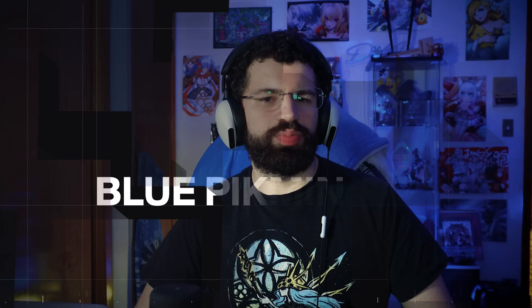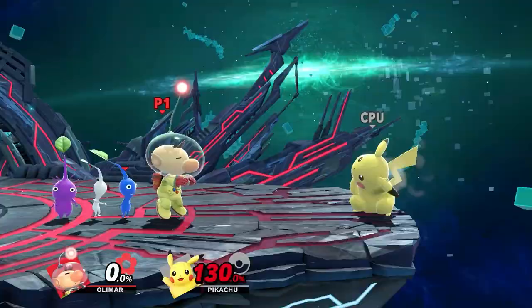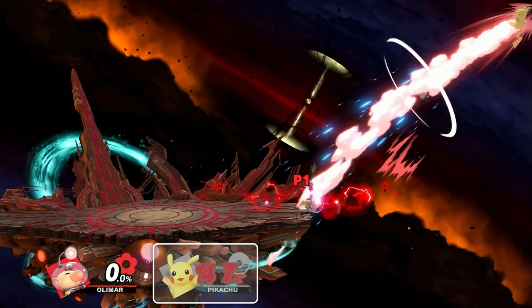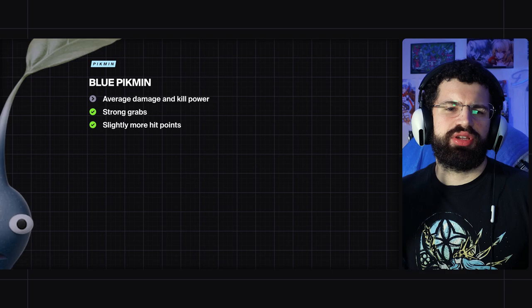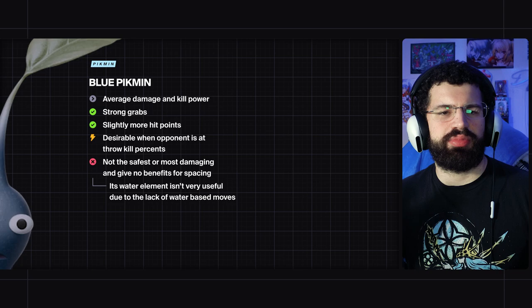Blue Pikmin are generally the worst and most situational Pikmin. They have average damage and kill power, but what makes them special is that their grabs are very strong — you can kill with blue Pikmin up throw, back throw, and sometimes even forward throw. The throws also do a lot of damage; blue back throw does around 26 damage. They have a little more HP than most Pikmin making them harder to kill. You really only want these Pikmin when the opponent is at throw-kill percent. They have a water element, but that's the least useful element of all since there are very few water-based moves in the game.